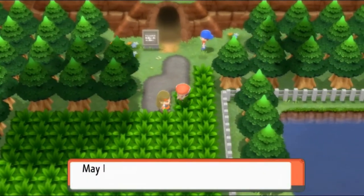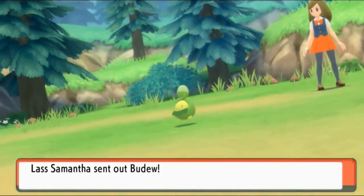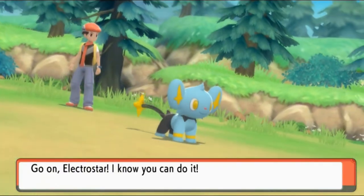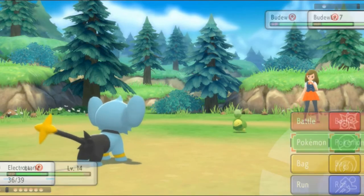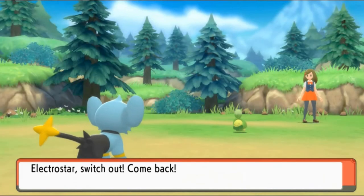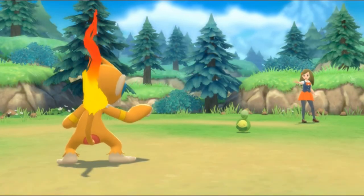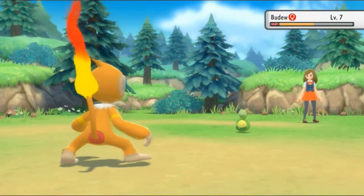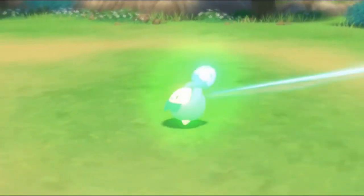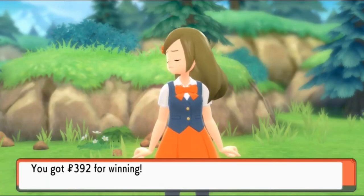We got one more trainer. 'May I please trouble you for a battle?' When was the last time you heard somebody say that? Lass Samantha is ready to go. I picked the wrong Pokemon for this situation — chances are we're probably going to get paralyzed. So let's switch out to Monferno. An Absorb attack comes — I was actually thinking it was going to be a Sleep Powder or something. We're actually lucky. Here comes the Ember attack for the win. That doesn't feel so good, huh? We've defeated Lass Samantha.